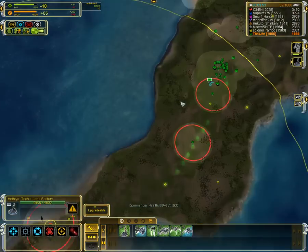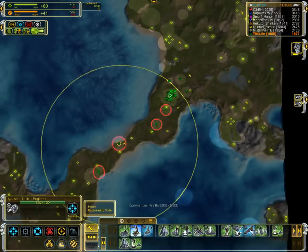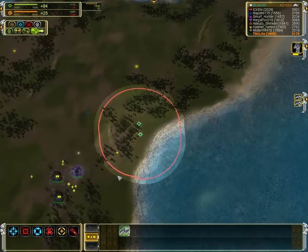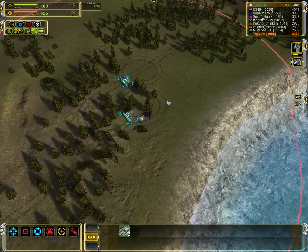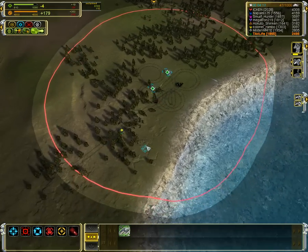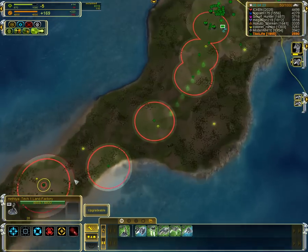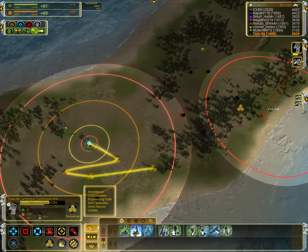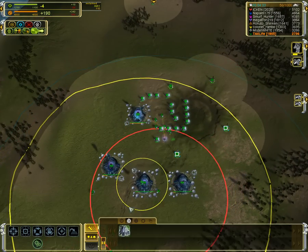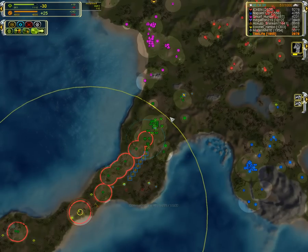I also like raiders here in the corner. And again, it's always good to micro. Here I might get some 2v1s. It's good to get behind these tanks. And of course, against artillery — as long as you change the direction, it'll have a lot of success, and then I'll just get out of there.